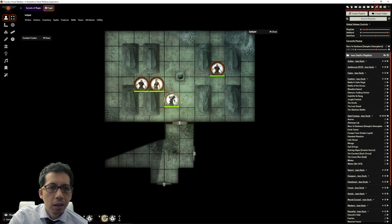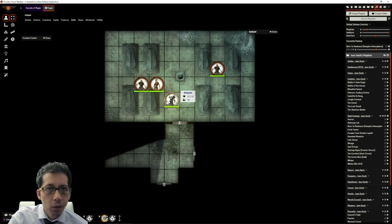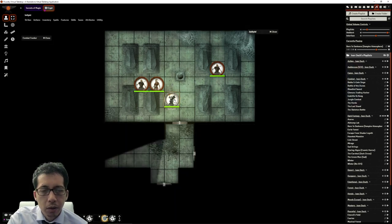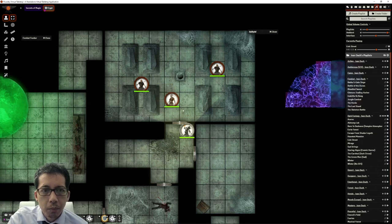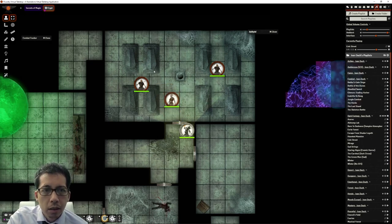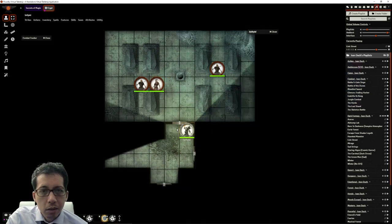Pathfinder 2nd Edition disincentivizes making multiple attacks because each subsequent attack is less accurate — the second attack would have a minus five penalty. So perhaps Seltiel would want to walk up, strike, and then stride away, forcing the enemies to use one of their three actions to walk up to him. That's something any class can do.